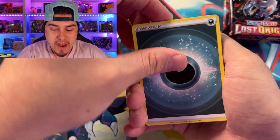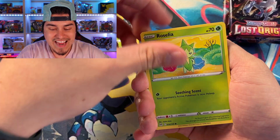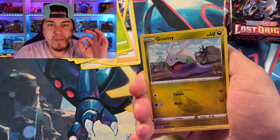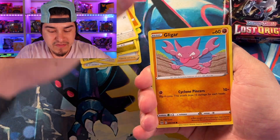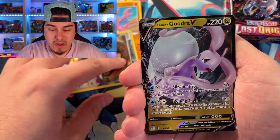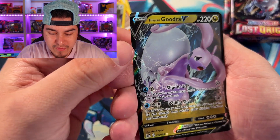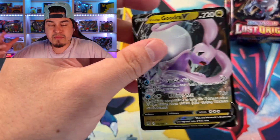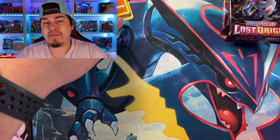Getting into our first pack - will we see some hits come out of this box today? There's been a lot of people talking about this box and saying it is the worst product you can get from Lost Origin. This is the first one I'm opening myself, so let's see if there's any truth to that. We got the Glygar reverse, and right off the bat we get a Hisuian Goodra V card - we definitely take V cards.